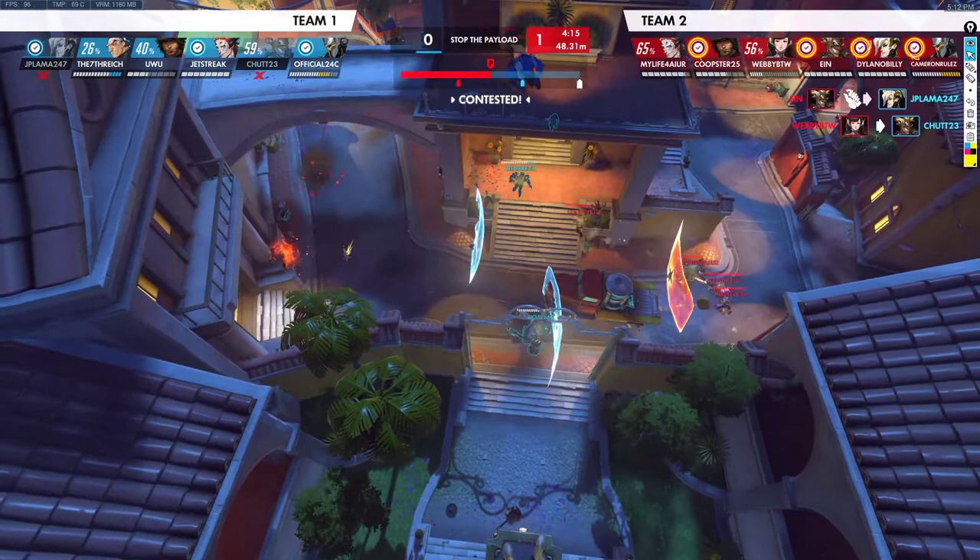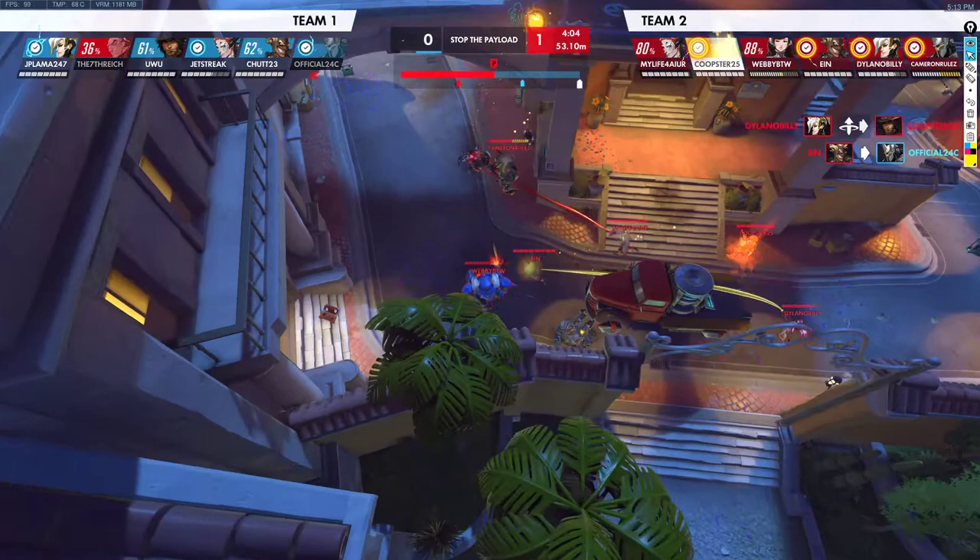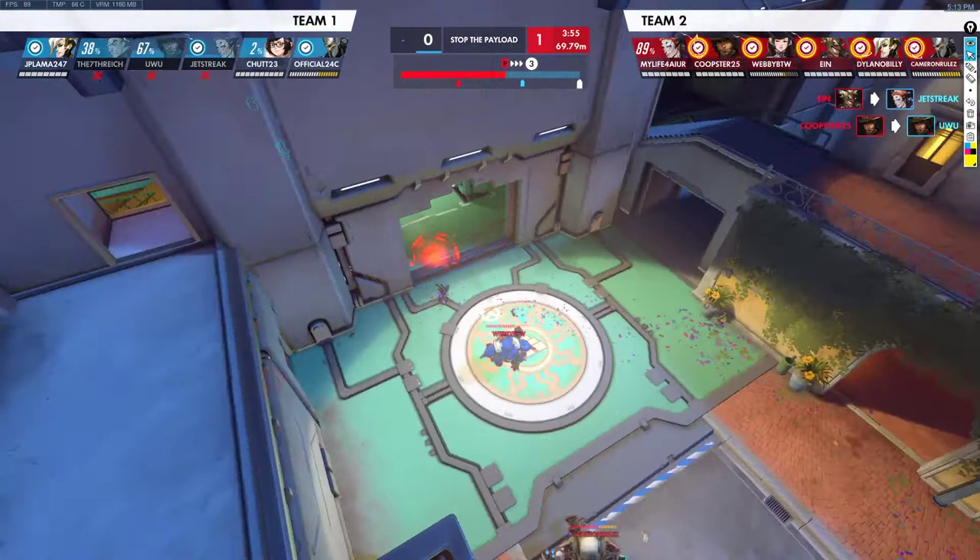Now we're up on point. We're up two — we lose their Kree. Their Reinhardt's below though, we kill him. This should be pretty easy to clean up now. We should get the Sigma out of the way. We get the res back on the Kree, and we should be able to clean up as much of this fight as we can. And we do.